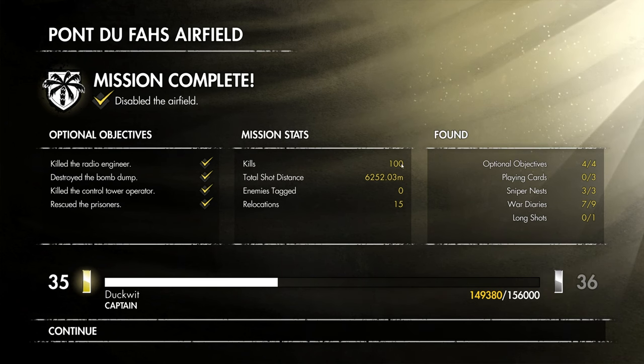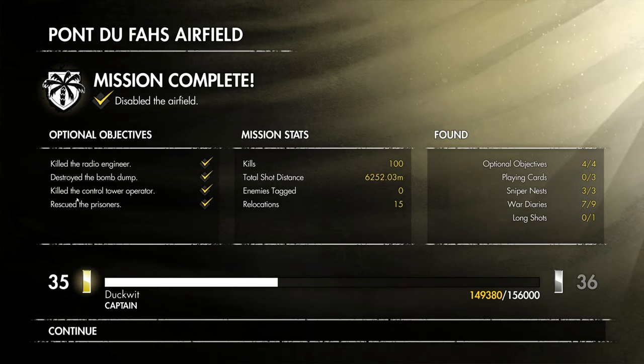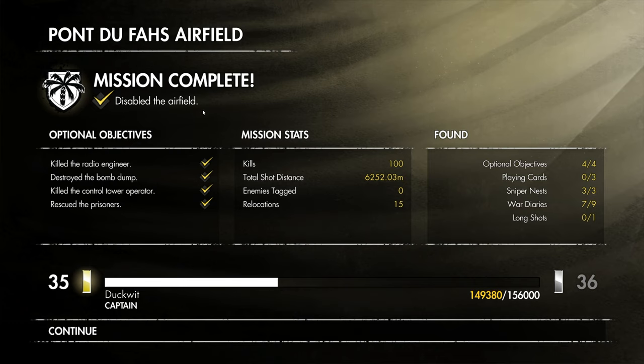100 kills — that's a very nice round number. 6,252 metres of shots. 15 relocations, most of those towards the end. Loads of optional objectives done: killed the radio engineer, destroyed the bomb dump, killed the control tower operator, rescued the prisoners, and disabled the airfield — which is now occupied. So that's good.